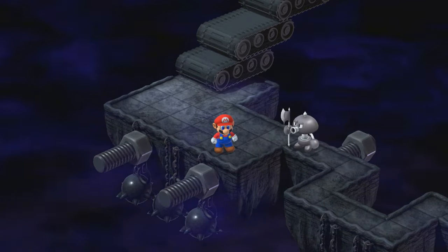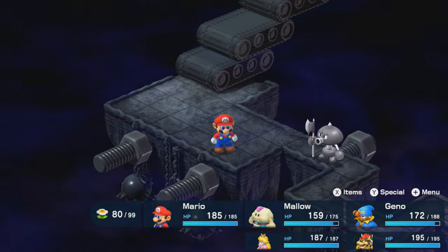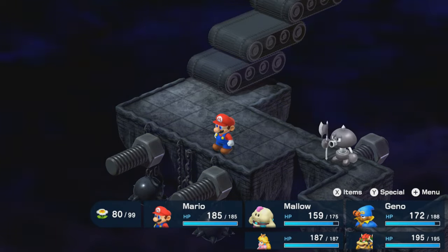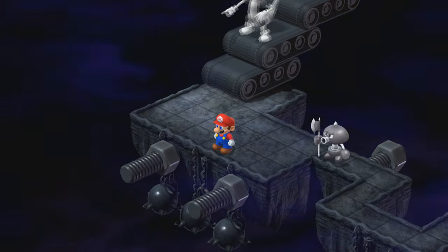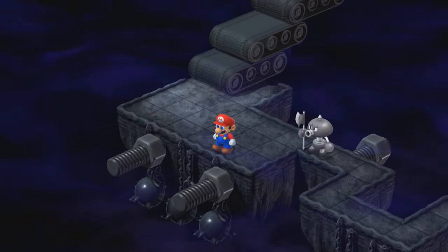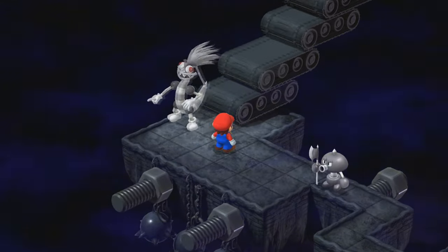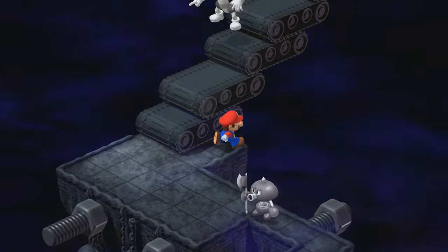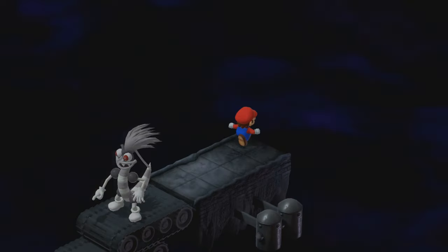Hello everybody! SlimKirby here. Welcome back to more of the Super Mario RPG playthrough. Last time we entered the weapon world and started essentially bringing the fight to Smithy himself — in addition to a bunch of very powerful recolors, machine-made clones of pretty much every Smithy boss we've fought in the game so far, and a giant alarm clock. We've had our work cut out for us but we're doing pretty good and gonna keep things moving as we make it through more of the factory.